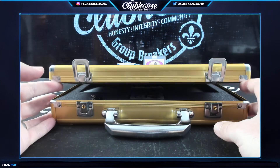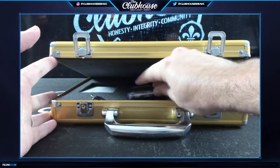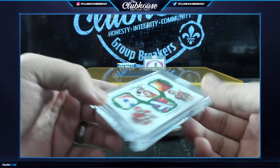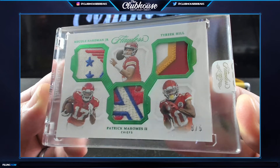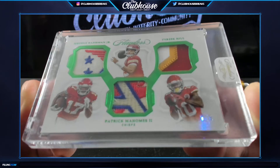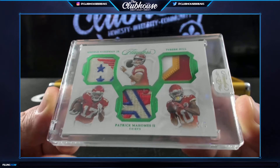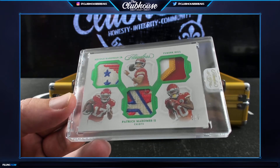Oh she's purdy, she's real purdy. I might be a little biased but holy mama. Hey Georgia Dog — 5-of-5. Speed kills — Cole Hardman Jr., Tyreek Hill, and Pat Mahomes 5-of-5 triple logo patch for the Kansas City Chiefs! Wow! That inner box was insane — Moss 4-of-4, this 5-of-5, and even our gem was Walter Payton 2-of-5. Let's go!